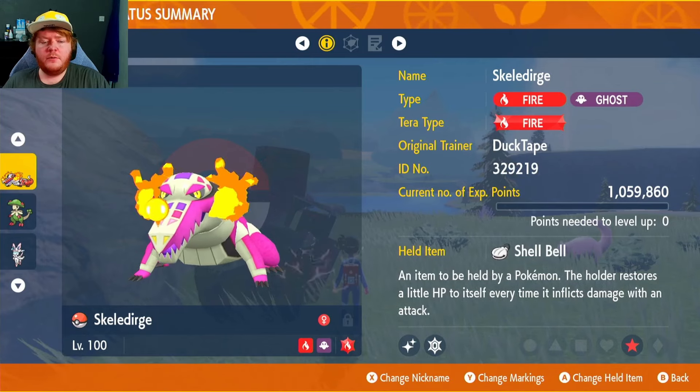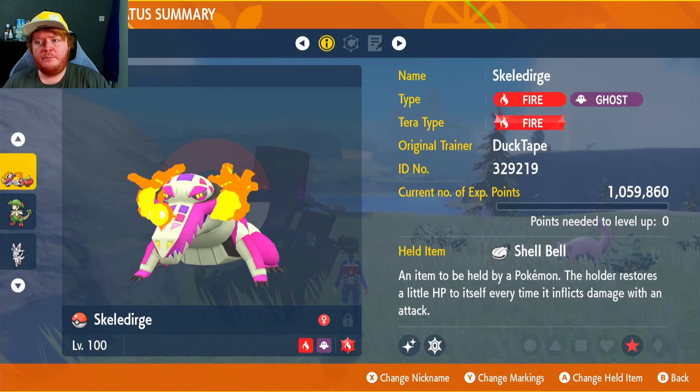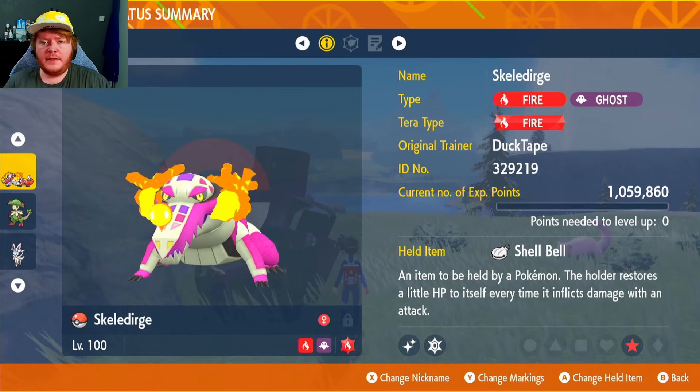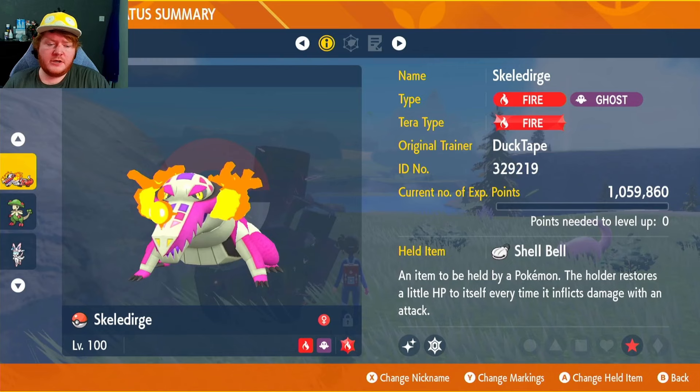You could also set up with the Throat Spray, but after its one use it raises your Special Attack by plus two after the first turn alongside Torch Song — Torch Song gives you plus one and the item gives you plus one. But after that it's pretty useless, which is why we chose to go with the Shell Bell.